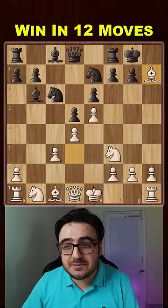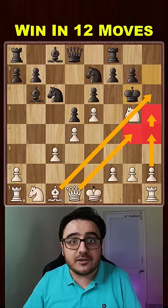We start with the bishop sacrifice. King takes and now it's a check with the knight. If he comes out in the open, we have all these different attacks so he won't survive long.